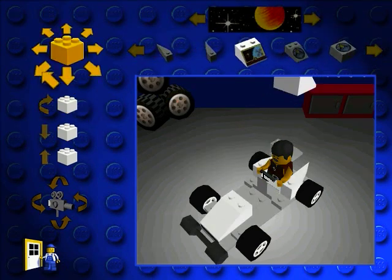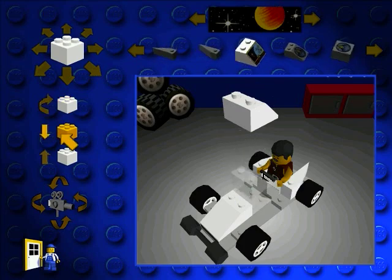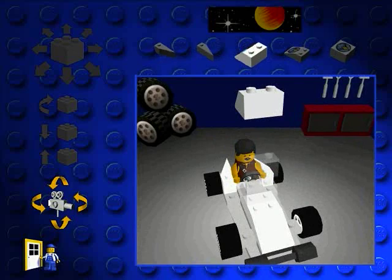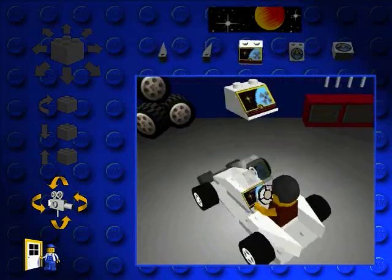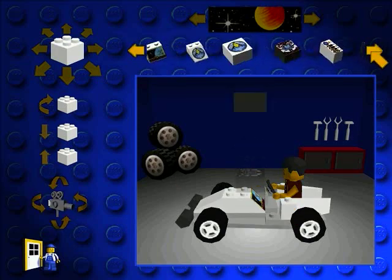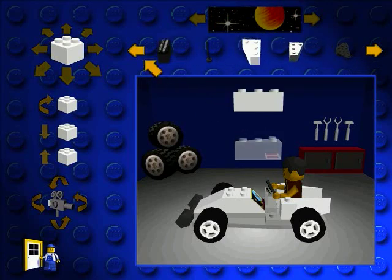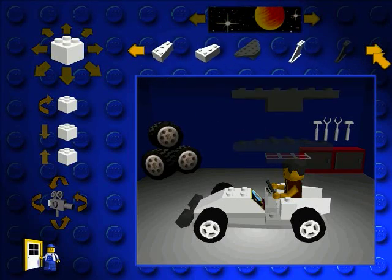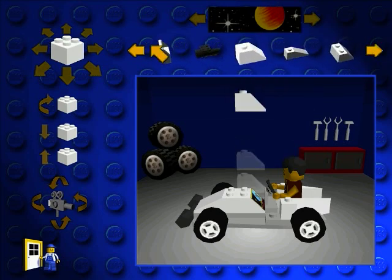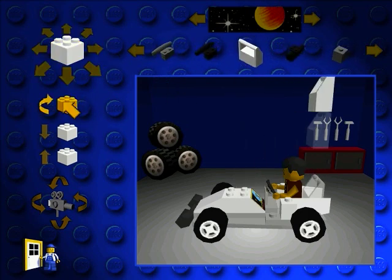Let's put this little control panel here in front of the steering wheel. Let's see how that looks — oh yeah, that looks good. Now we need some little bits of decoration. Yeah, decoration sounds good. That'll work. That's on the back of the car.